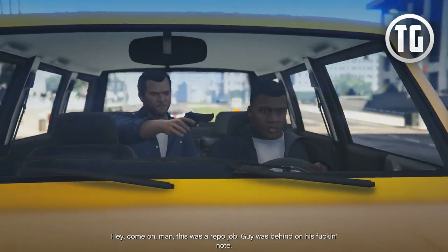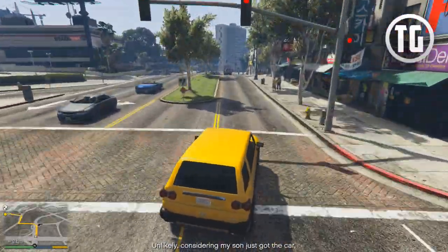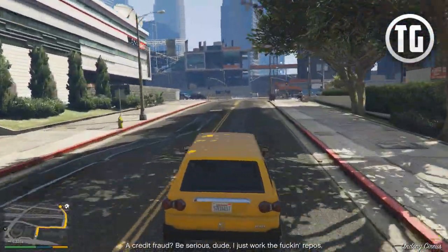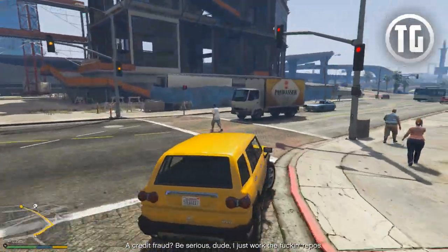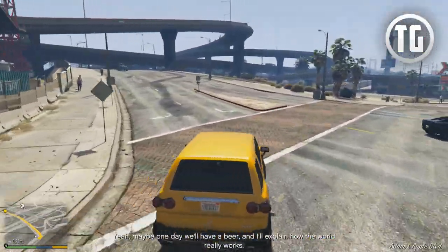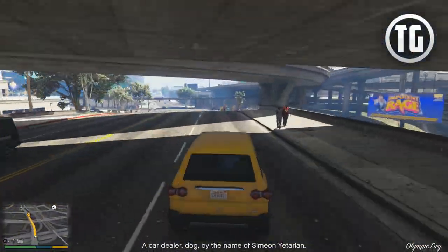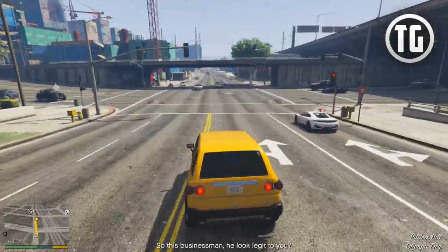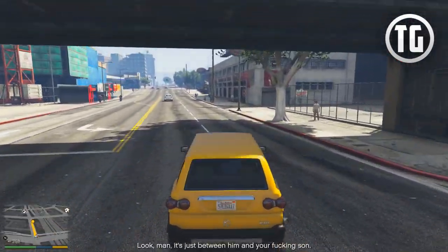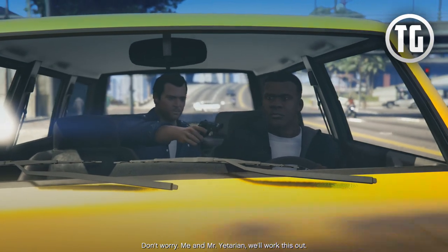Hey, come on, man. This was a repo job. I was behind on this note. Unlikely — considering my son just got the car. And looking at the way you're going about this, my guess is you're working a credit fraud. A credit fraud? Be serious, dude — I just worked a repo. I appreciate a kid who follows orders without taking responsibility. Yeah, maybe one day we'll have a beer and I'll explain how the world really works. Who gives you the slip? A car dealer by the name of Simeon Yatarian. So this businessman — he look legit to you? He's just between him and your son. You fucking idiot.